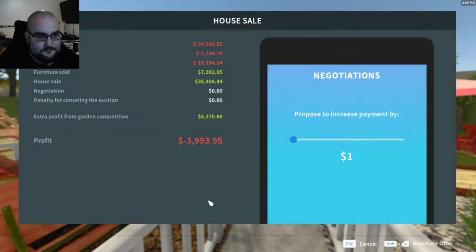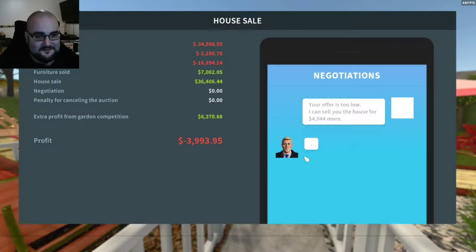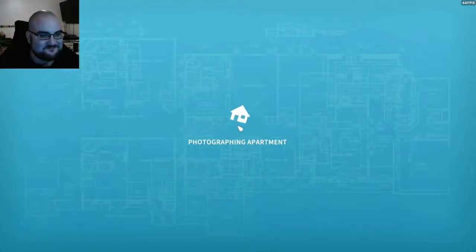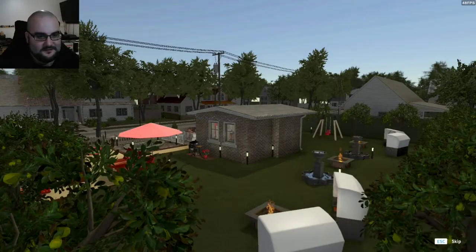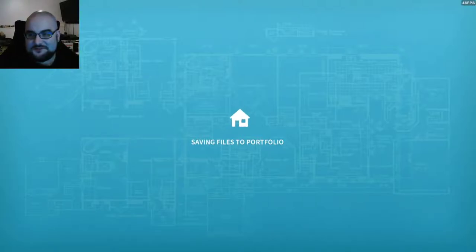Let's see if we'll accept that — that would at least put us in profit. Nope. Oh, that's so sad. Oh well, at least we know in our hearts that it was a beautiful place. Look at what we did here — and we lost money doing all this, I can't believe it. Even with an extra 20 percent from the garden competition. Oh well, it's a good thing that this game isn't all about money.